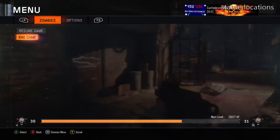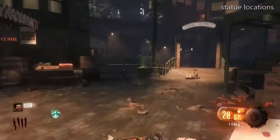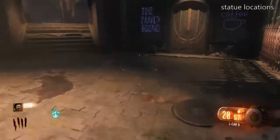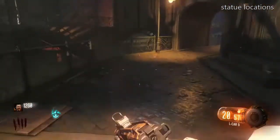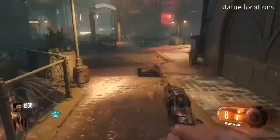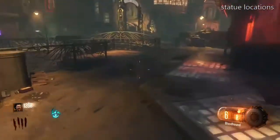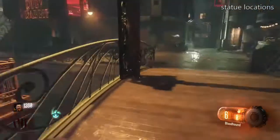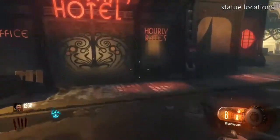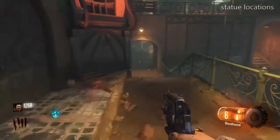Today I'll be showing you the statues around the map and where they're located. The first one is in the Canal District — there are two doors you need to open. You can go this way or that way, but this way is closer, and the statue is just sitting out there.